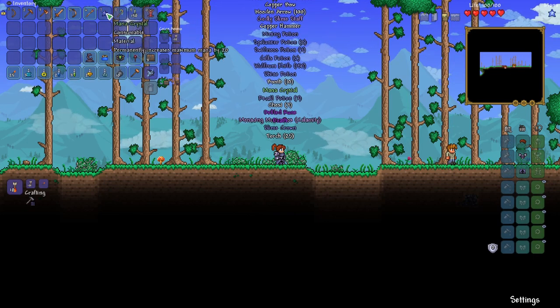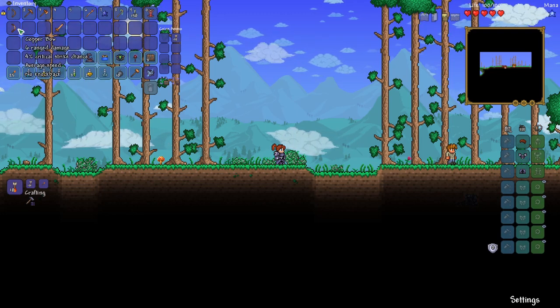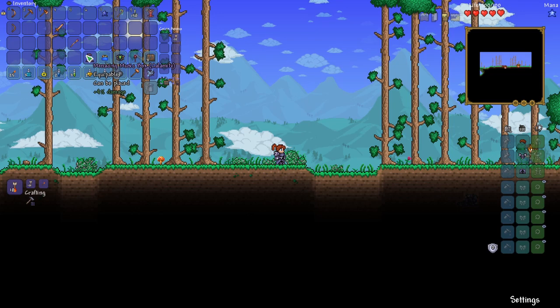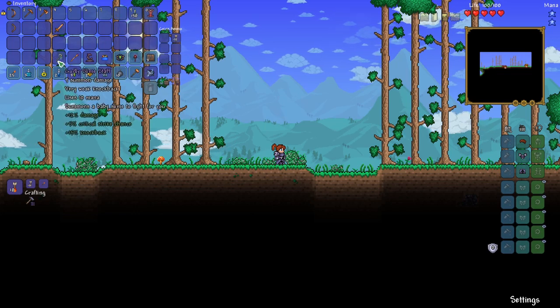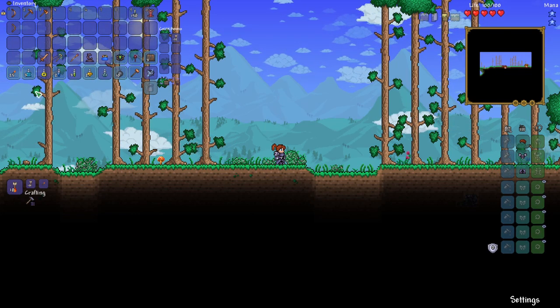So let's go ahead and use the starter bag to get this playthrough going. I'm going to switch this so it's not auto-paused. Wow, it gives you a lot of stuff. So we got a copper bow, which is actually better than our wooden bow. A staff. We've got a mana crystal, we'll go ahead and use that. We got a godly slime staff. I'm not going to use summons during this playthrough.